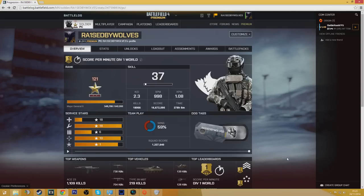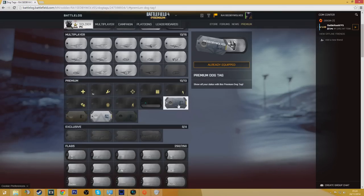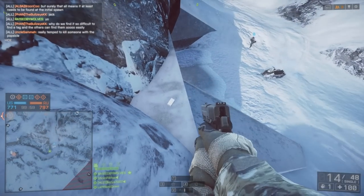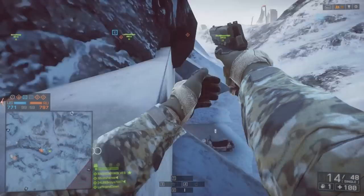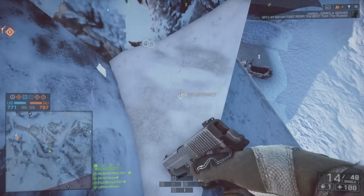Requirement number two: you need to have found at least one of the secret final stand dog tags and have a minimum of three other people to go in the elevator with you that are each wearing a different secret final stand dog tag. There are four secret dog tags in total and these are found in-game on the new final stand maps. You'll find these dog tags hidden in tiny white boxes scattered around the levels. If you find one of the boxes, slash it with your knife and it will reveal a dog tag that you can interact with. Once you've done that, you've now unlocked that specific dog tag.